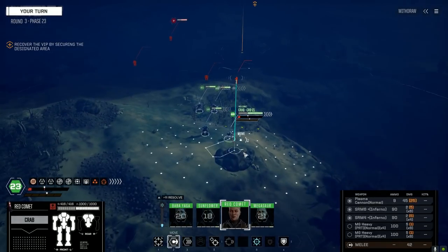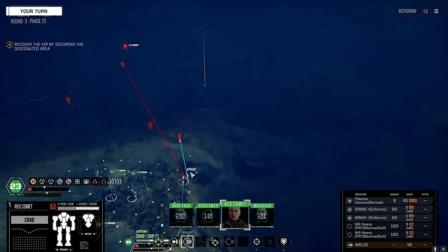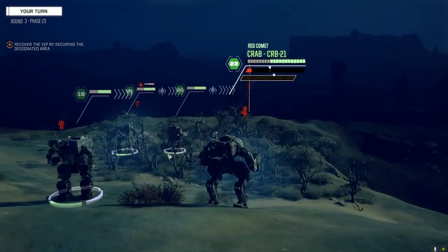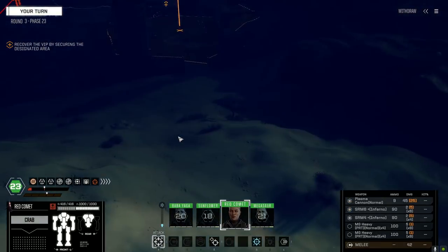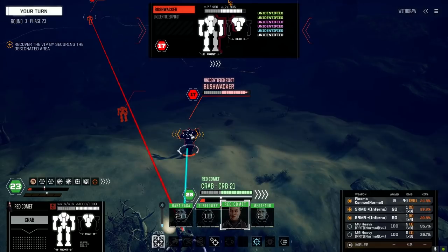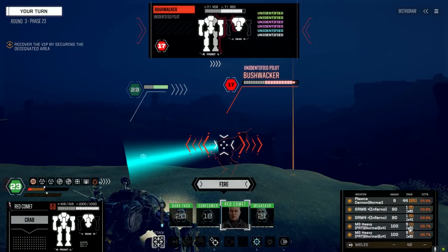If we can get out ahead of him — which looks like we can. How aggressive do we want to be? Pretty damn aggressive, I think — let's get eyes on. Just a regular Bushwhacker. This is heat — like, no idea. Eight shots — let's just go with six. Yeah, this guy's running really hot.